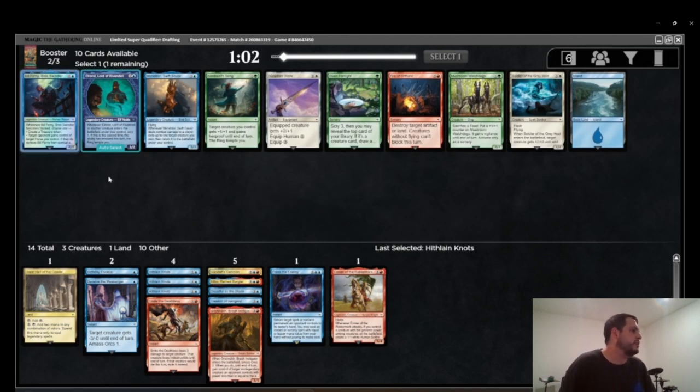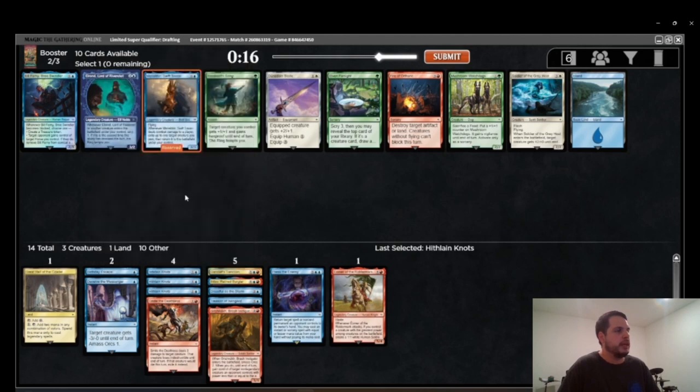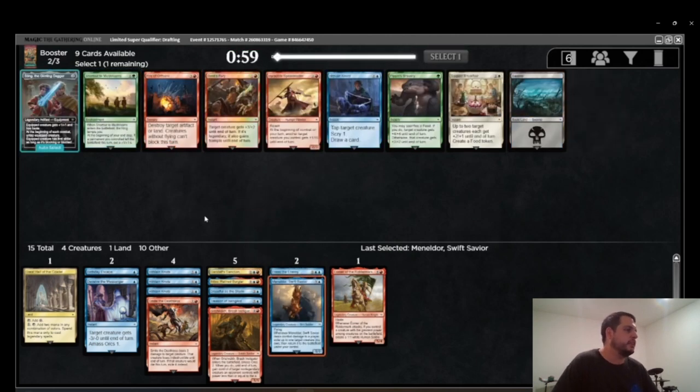The three uncommons here are all fairly decent, and I actually highlight Bill because I'm worried about my curve. I think about this pick for a while — I basically go between Bill and Meneldor. Meneldor is not great usually, especially in blue-red because there aren't a whole lot of ETBs, but it is good with Grishnok and with Bilbo. Bill is fine as an early attacker and blocker, but a 2/1 body isn't great. I end up going with the Meneldor. The problem with this set is there are so many good 4-drops — Torment of Gollum, Gandalf, Meneldor — and I just feel Meneldor is going to be a bit better for this deck.